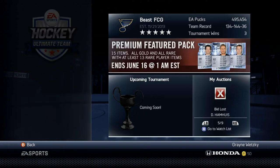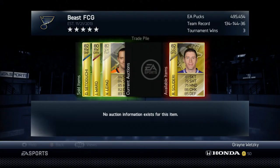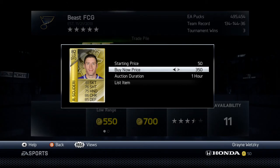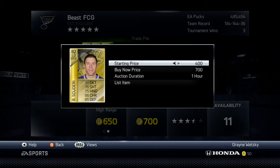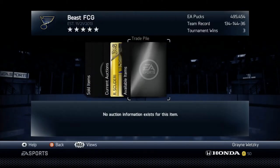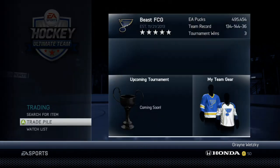I'm going to first show you that in my trade pile, at this moment, as you can see, I put some people up already. I got these guys from this method — I started out with 493,000, and now I have 2,000 more EA pucks, which is kind of cool. And I'm going to make 700 more, so that'll be really cool.